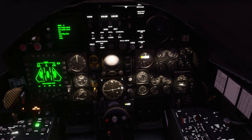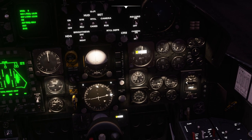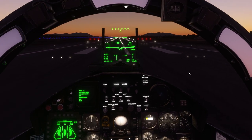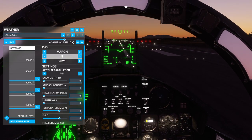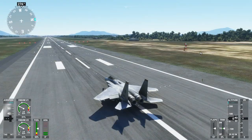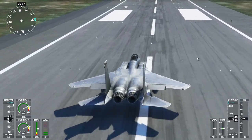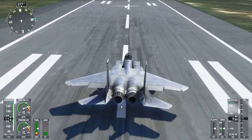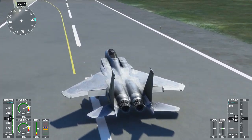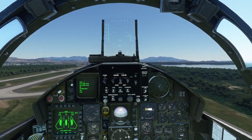I tested fuel flow once in version 1.0 and noticed the left indicator wasn't reading, but that might have been due to the livery — one reason I decided to go with the stock livery. Both indicators are reading at the moment. It's a little dark so I'm going to change the time to get a proper look at things, especially on the outside. We can hear the exterior sound, and I'm at 75% throttle. We heard a little sound with the landing gear retracting and flaps, but not a whole lot — I wasn't expecting much.